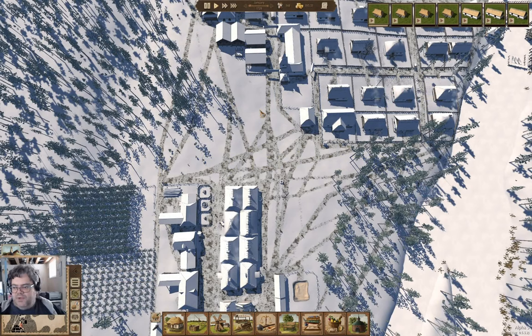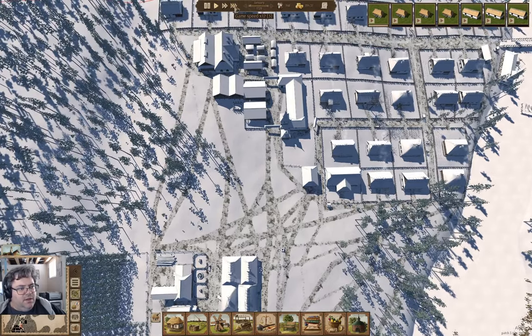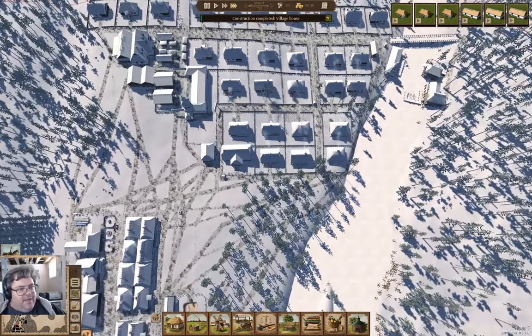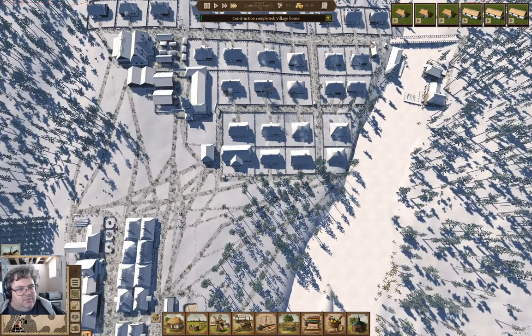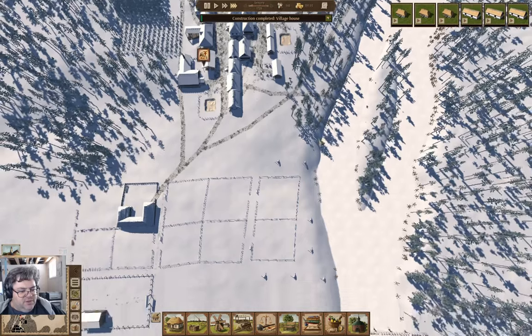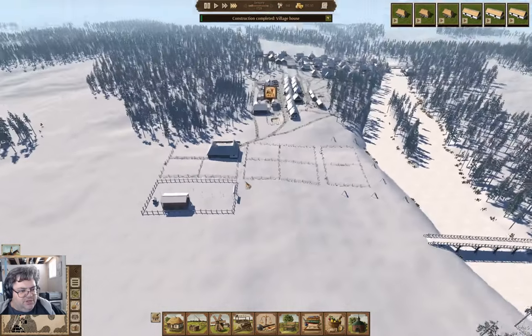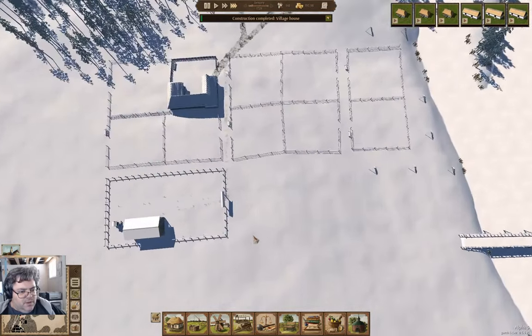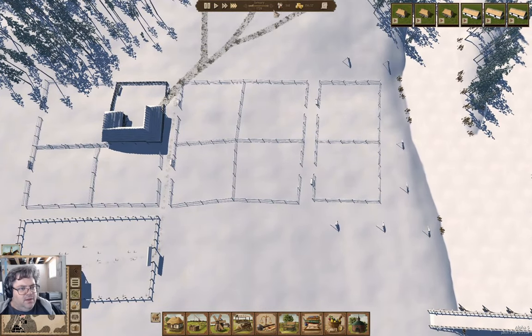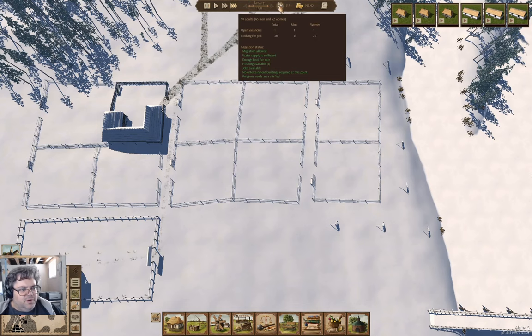Hey everyone, welcome to Island View in Osteriv. Last time we got a bunch of houses built. I'm going to bump to Ludicrous Speed again here, and we'll get the remaining houses knocked out. Then we'll get the cow sheds built, and once we have the cow sheds built it'll be vaguely entertaining. We're up to 150 people roughly.